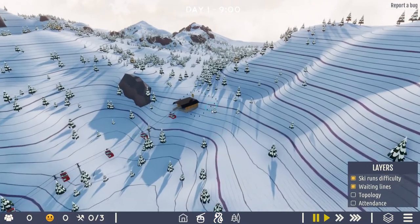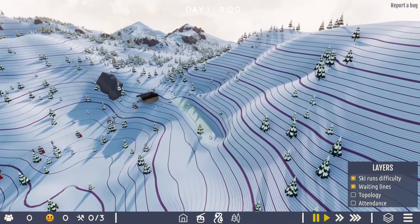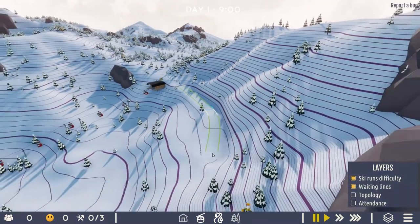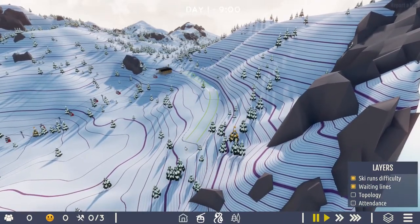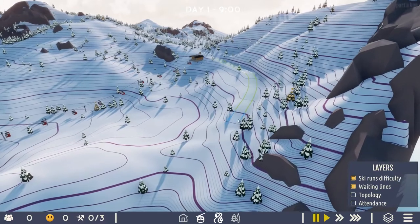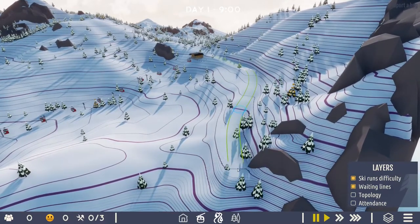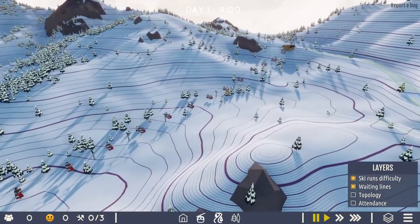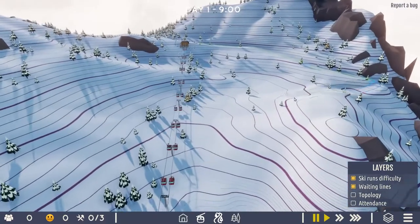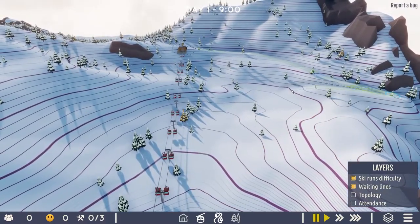And to be honest, that seems to be how real world ski resorts are going as well — they're generally putting in gondolas, at least from the resort level, because they've got a much higher throughput, so you can have a lot more people being sent up the mountain. And people like them more as well, because if the weather's bad or it's just a bit cold and windy, then it protects you to an extent.